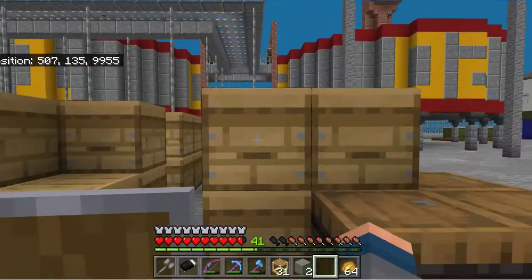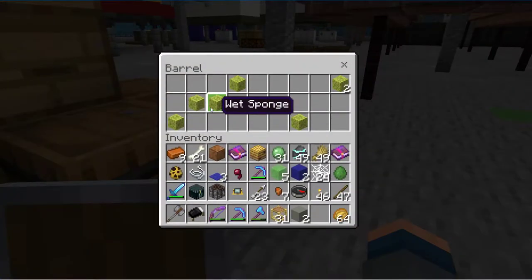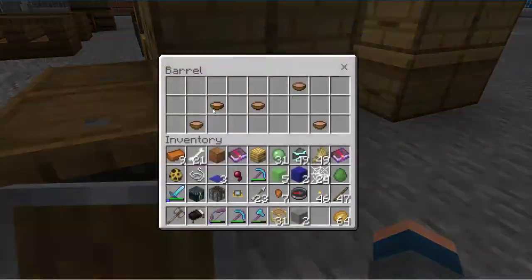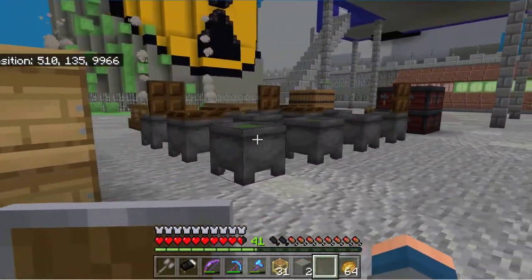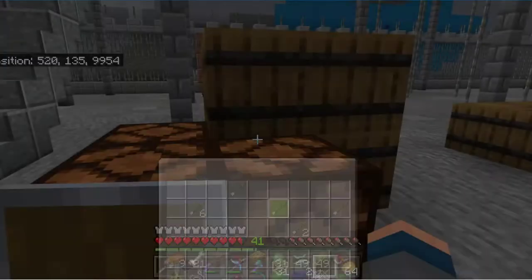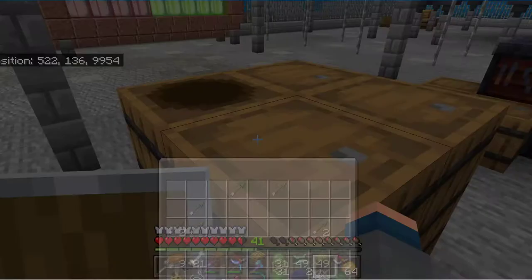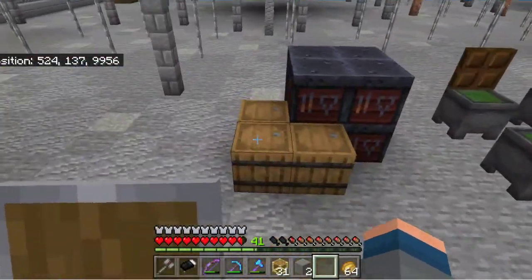All these are beehives - oh, another beehive! Sponges, mushroom stews - there's stuff all over this place. These are all arrows, poisonous potato, and some TNT.